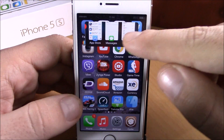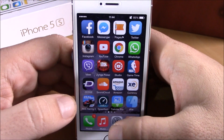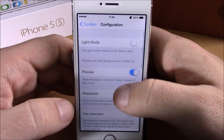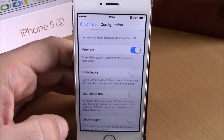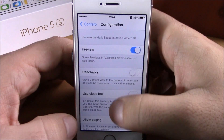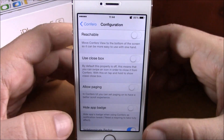You can see live previews of the apps where you have badges. If we go back, we have reachable — if you enable this, it will place Confero right here on your device so that you can easily reach it with one hand.